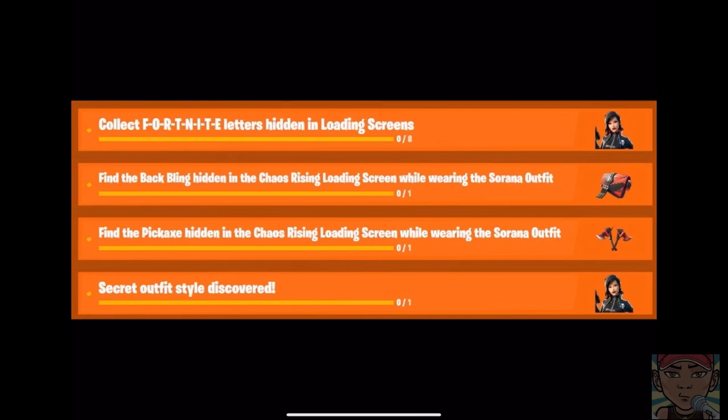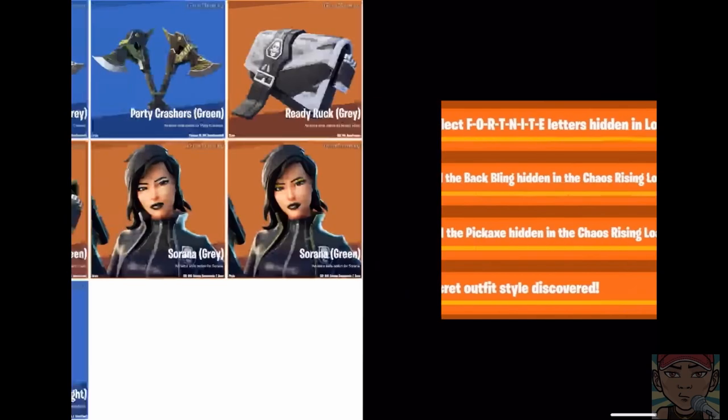I also have the challenges here which I'll showcase for you guys real quick. The base challenge for this skin is to collect the Fortnite letters and then you'll get the base version. There are also variations for the back bling and the pickaxe — you need to find those coordinates in the Chaos Rising loading screen, which I'll show you in a second. The last challenge is the secret outfit style discovery, which I'll speak about in just a second.